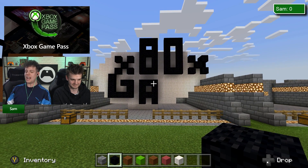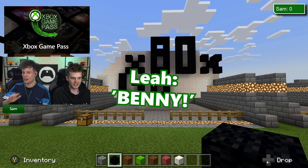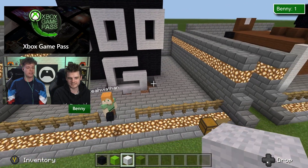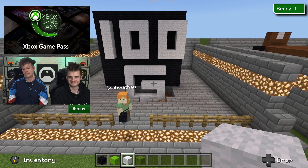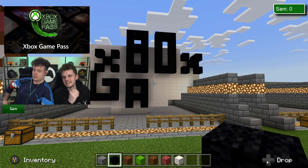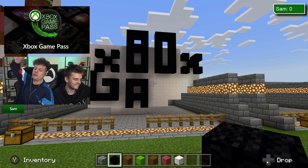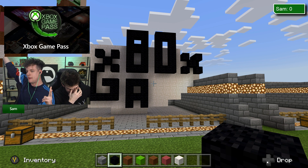I've got 'Xbox gap' — this is not enough time to make this! We're trying to make the Xbox Game Pass logo here. I suppose I was gonna try to do the green around it. Okay, open the gates for the hashtagging — hashtag Team Sam or hashtag Team Benny — on who you think is gonna win.